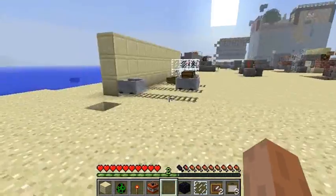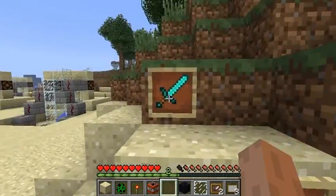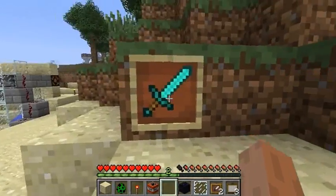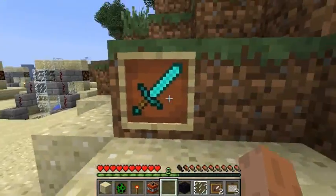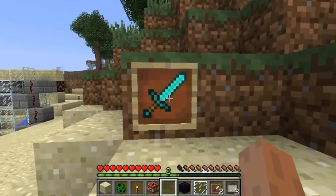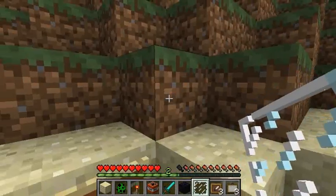Suppose you have a sword shop in your map and there is a sword at the sword shop. You want players to be able to buy, say, a stone sword. You don't want them to grab the diamond sword on top that's acting as a sign on top of the store — but you can't stop them, can you?